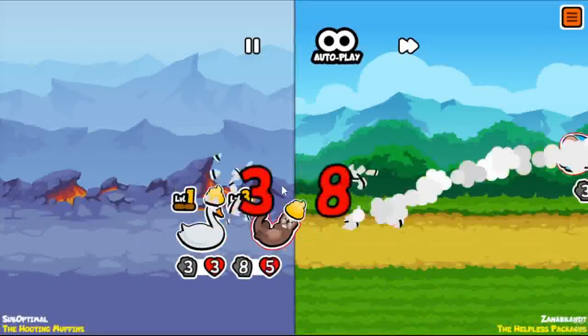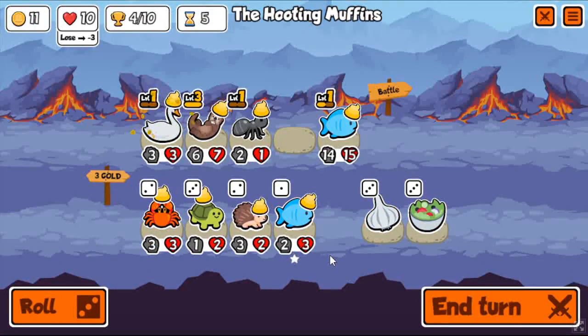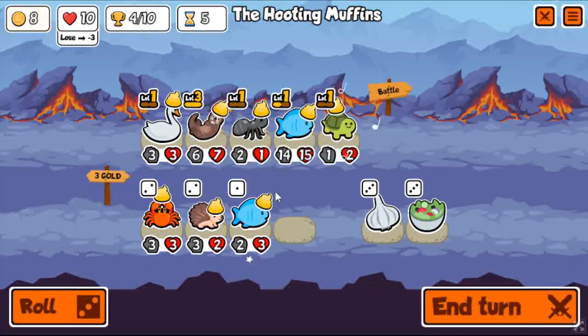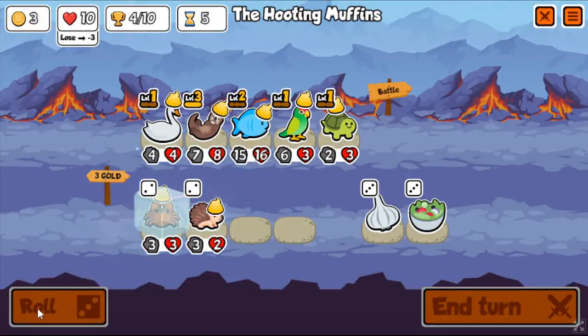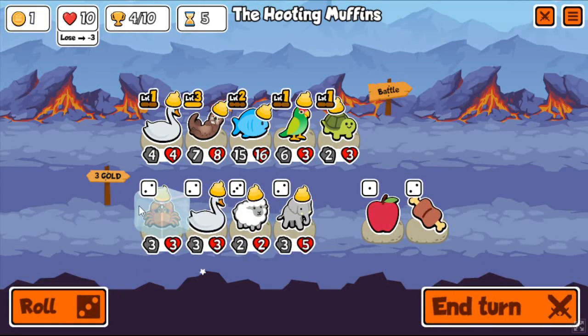Apparently I didn't even need the crab to win this. It's usually pretty helpful in case someone does happen to have bone attack — so you have like two really good units. But this also works. I get the level up on the fish, which means I get stats for everything else. The swan is just for economy, which is always helpful — just having that extra roll or extra two rolls to find the things that you want.